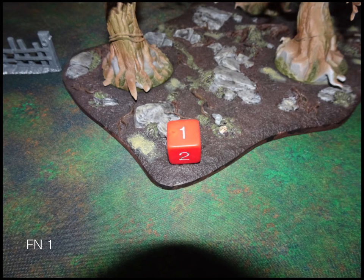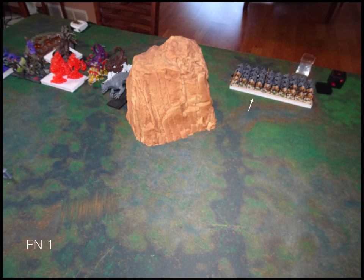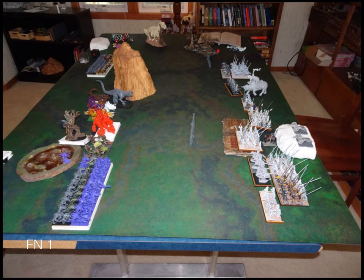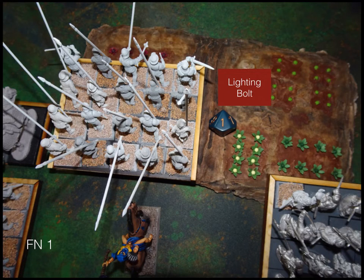Turn one goes to Forces of Nature. Forces of Nature moves up as you would expect — everybody coming up as much as they can — except for the salamanders, who back up a little bit. They're facing off the knights and not seeing any reason to get into combat sooner than later. The tree herder gets a little surge action going on the earth elementals, a little lightning bolt comes through, and that's the end of Forces of Nature turn one.